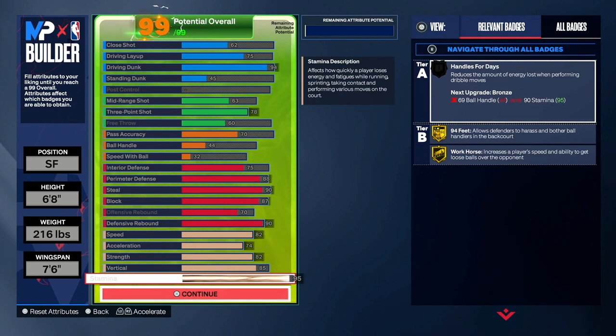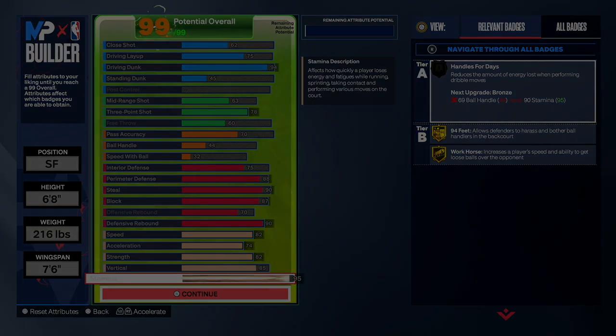You can adjust the stats and make it a little bit different if you want, but I feel like this right here is definitely the best way to go for a rebounding wing.